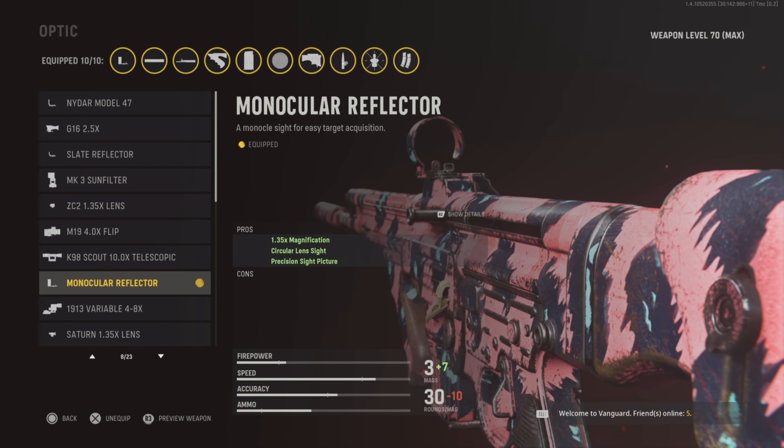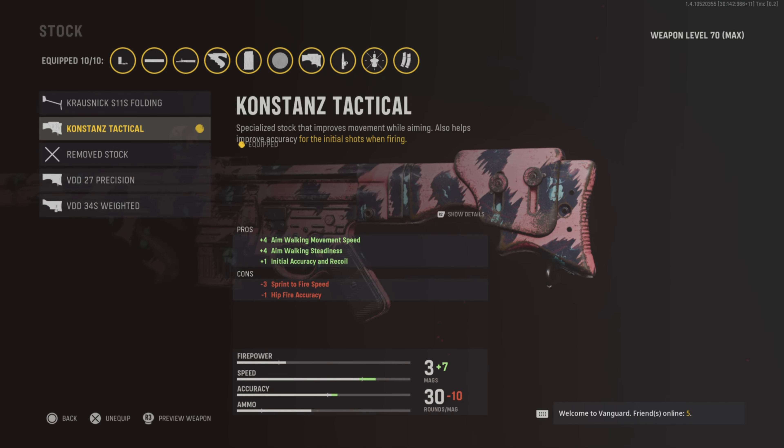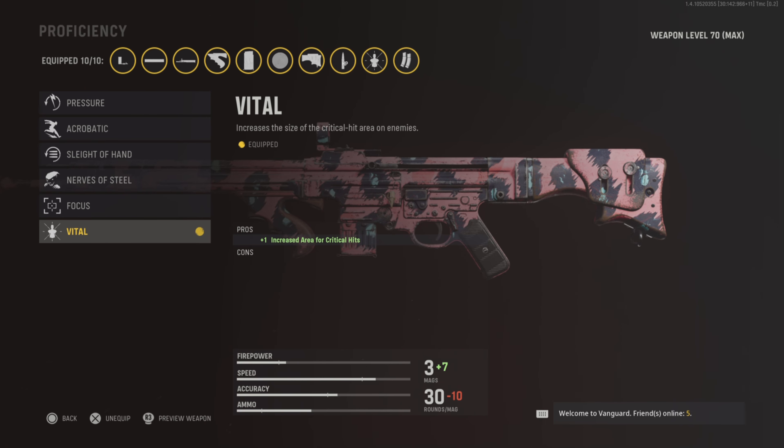For the optic go with the Mono Reflector 1.35. For the stock you want the Constant Tactical. The proficiency is vital — it increases the area for critical hits.